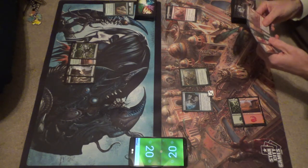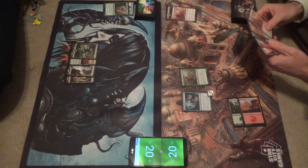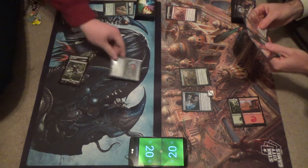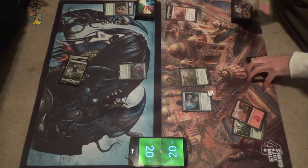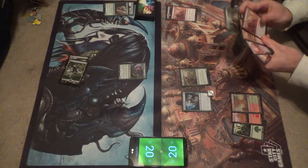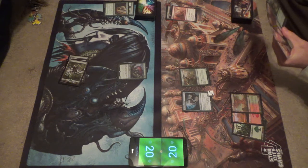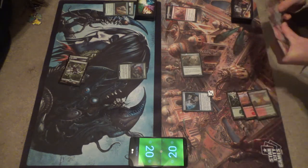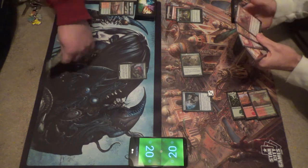I thought about tapping it earlier to make mana just to get a counter off of it. I don't know that that's quite what I need to do but we'll see. It's a 4/5. Right on time. I think it is correct though for me to strip your red source away, so we're going to Creeping Mold your Sheltered Thicket. I'll just be eating 4 here probably. Pass the turn.